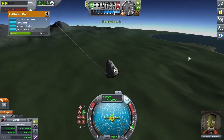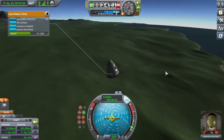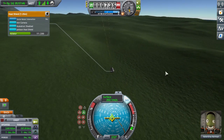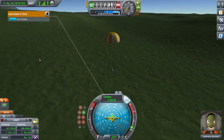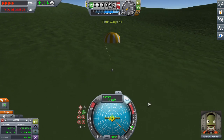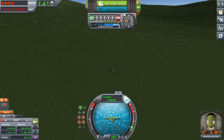We landed super close to the Kerbal Space Center — it's right there in the top right corner. Once you start getting close enough to the ground, deploy your parachute. Once your parachute is fully deployed, you can right-click on your heat shield and click the 'Jettison Heat Shield' option. Then just time warp until you hit the ground. Touchdown! And that's an entire Mun mission — it's really not that hard.